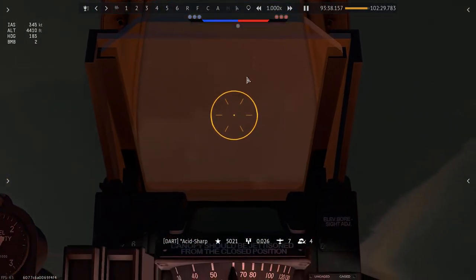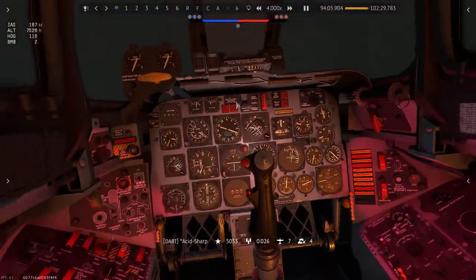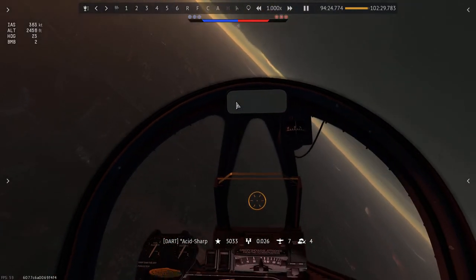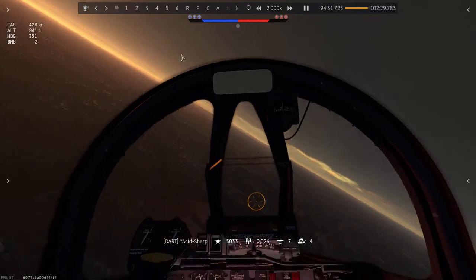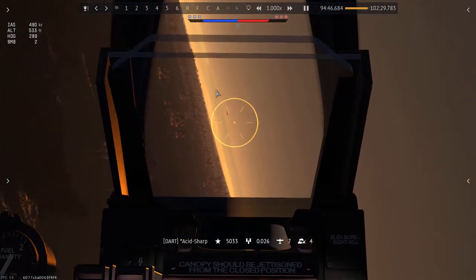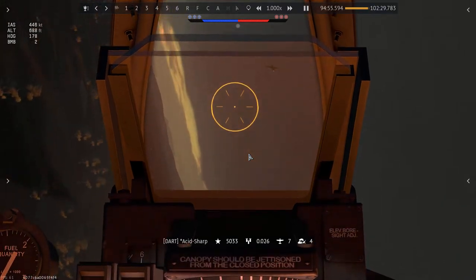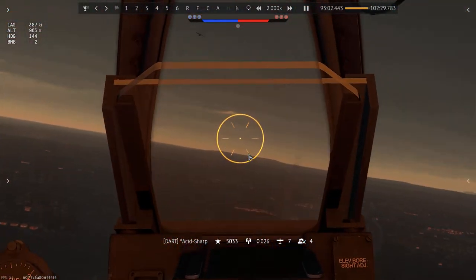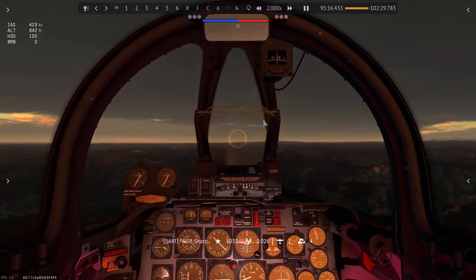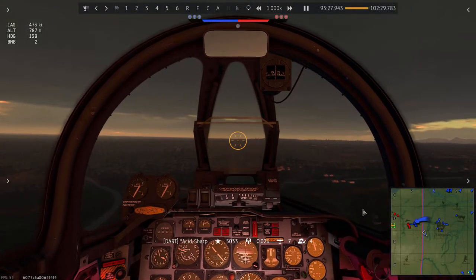I saw a little prop plane but I couldn't get a shot on him. Up here I was stuck in the cloud for a bit — I was afraid to put my nose down too far because I'm heavy with bombs and might not be able to pull up. I just let the plane fly downward gradually. That's Major Kukri right there — he's going to help me line up. I was kind of teaching him along the way since it's his first time.